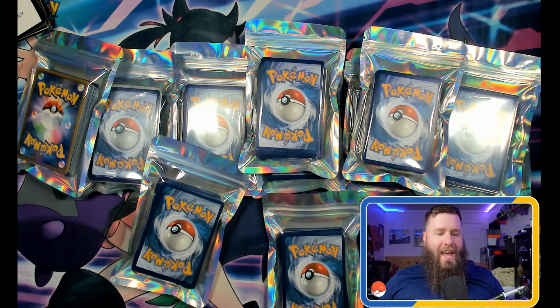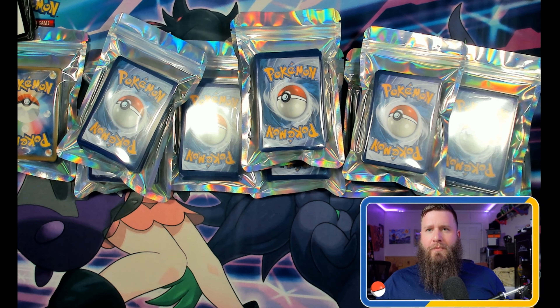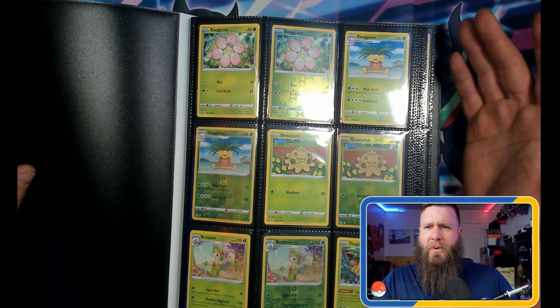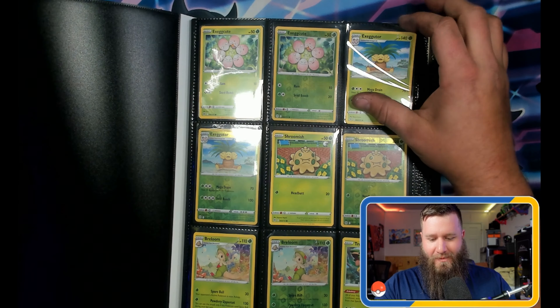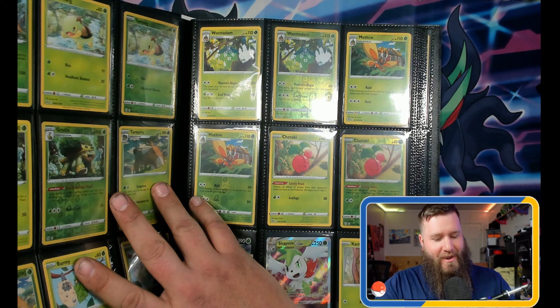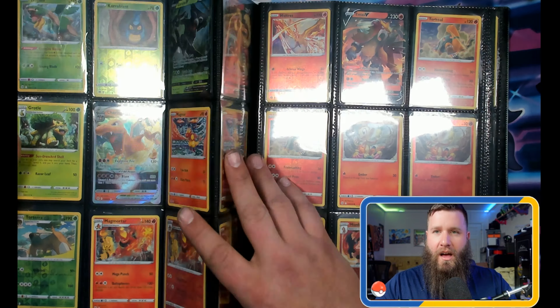I am the Bearded Pokey Dad and the Pokey Santa. Let's do a little update — let's check out the Brilliant Stars set and see what it looks like completing. I finally 100% completed it, I'm so excited. We've completed the binder — it's been a task, it's been a journey trying to finish it off, but it is 100% complete.